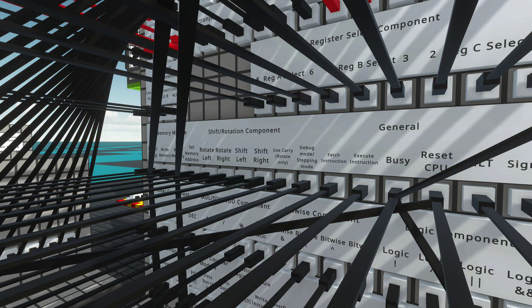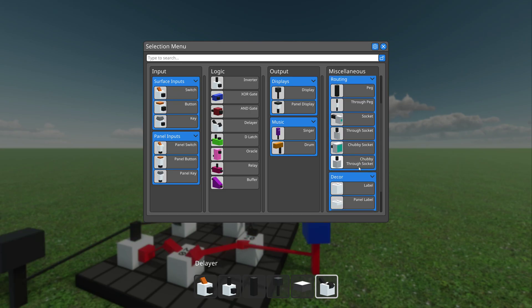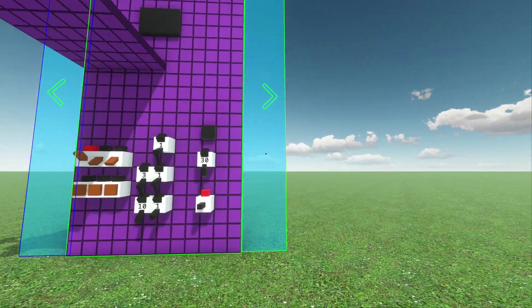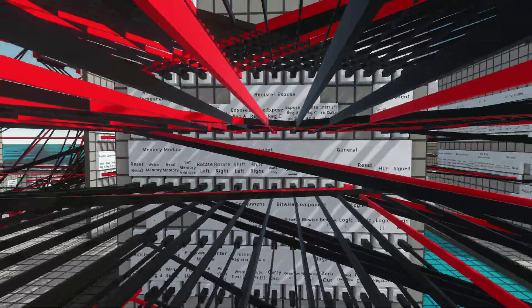With the Early Access launch, we've got a fully-featured sandbox mode. There are 30 unique components to build and play with, and many advanced building mechanics. Throughout Early Access, we'll be expanding the game, adding a campaign mode, mod support, and much more.